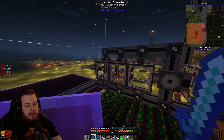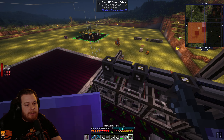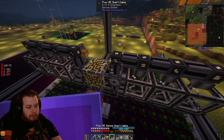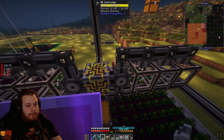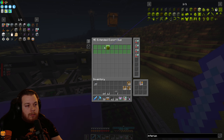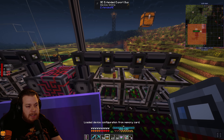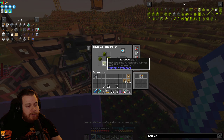Wait — these are import buses, not export. Oh my gosh, I messed that up a little bad. Let me go ahead and paste it down the row with the acceleration cards. That should fill these with inferium block.